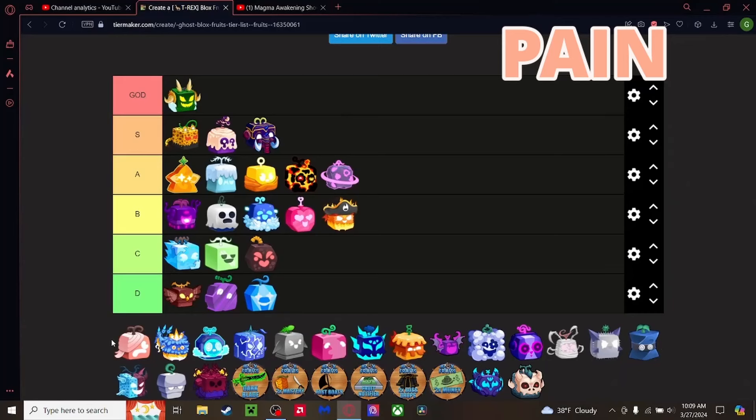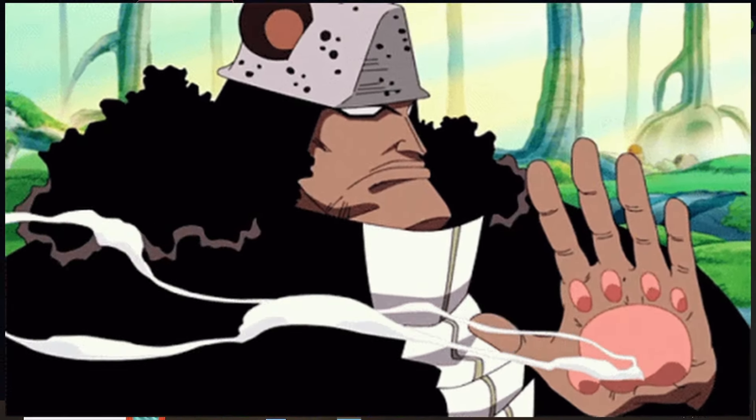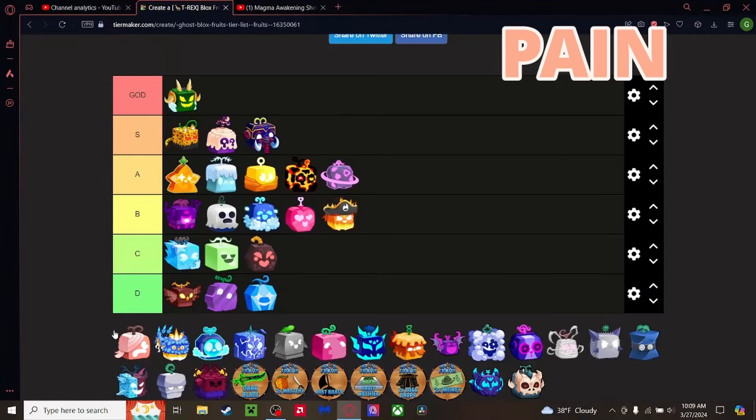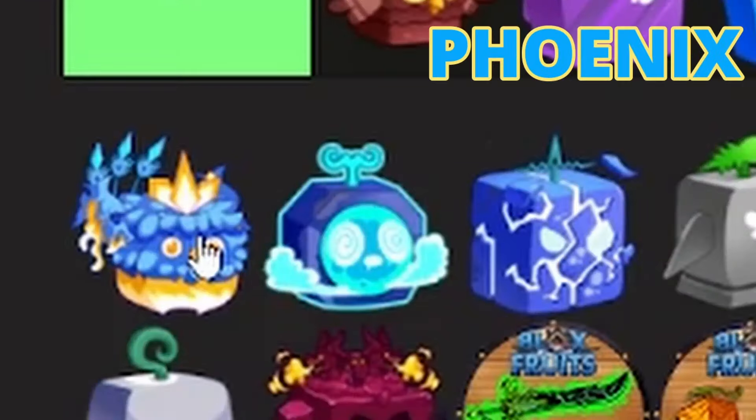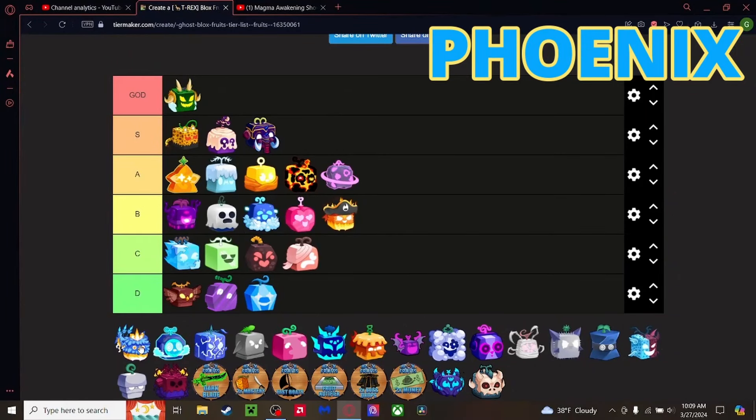Pain fruit — I'm in pain just looking at this. People thought when the Paw fruit came out it'd be insane because the anime user is one of the strongest in the verse, but in game it's just terrible. It's probably worse than Barrier, and Bomb is probably better than it. Going C Tier.